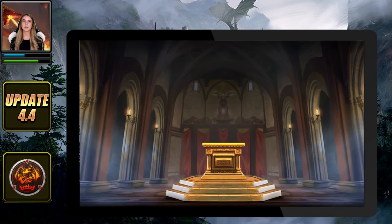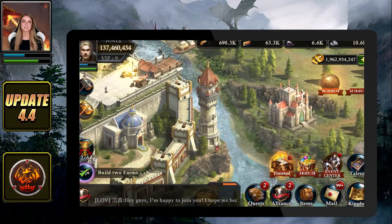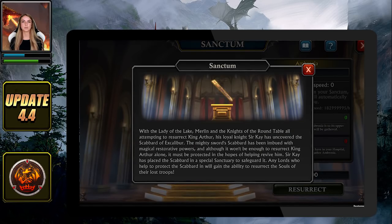We received a lot of feedback about the negative feelings regarding wounded and dead troops after a battle. Therefore we added a new building to your city called the Sanctum. If your hospitals are full, a certain percentage of your slain troops will be sent to the Sanctum, where they will automatically gather Ambrosia that will later be used to revive troops.